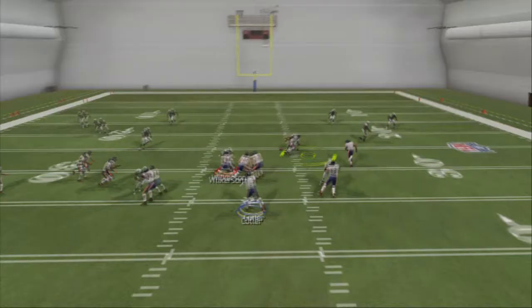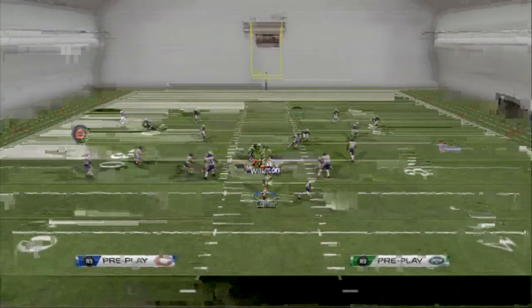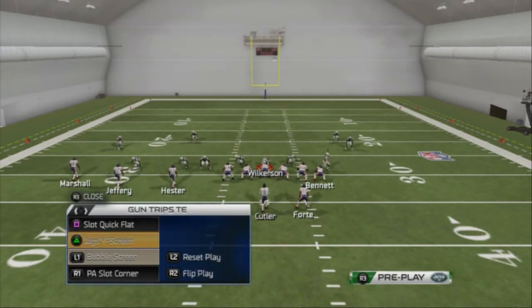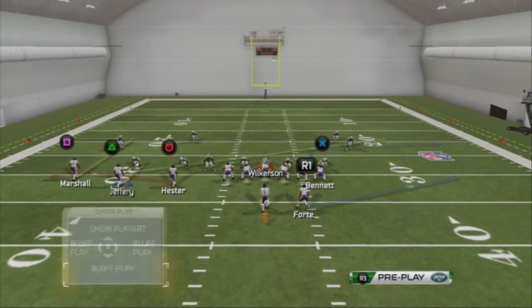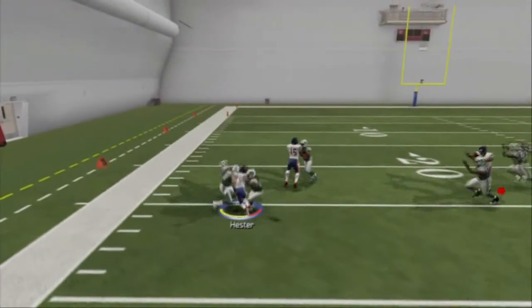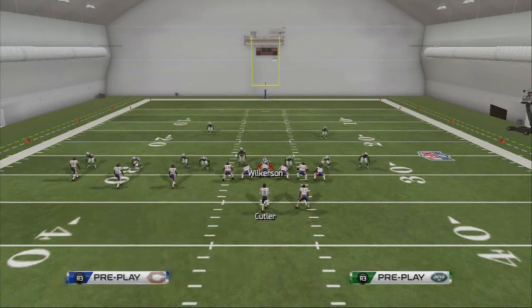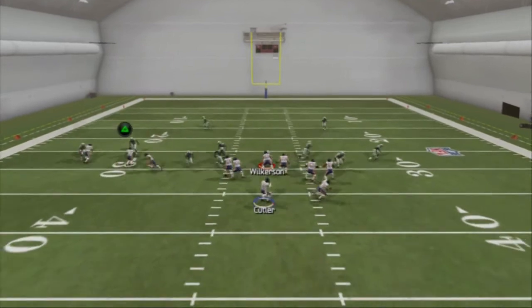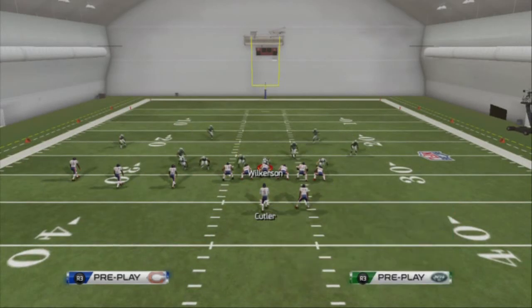The next point I want to look at is the out route. I love the slant flat combination — we create three concepts in one play, and we also have a slant out to the right side by Bennett. Our first read is obviously going to be the flat against Cover 4 — you can hit that pretty effectively. Our second read is the slant route. Against Cover 2, where the curl flat read may be covered, we can hit the slant route across the middle to Alshon Jeffrey. Our third read, against Cover 3 or if they're stopping the first two reads, is Brandon Marshall on the out route — wide open against Cover 3 and also open against two man under. The last read is the slant flat combination to the left side, which beats man and zone coverage.